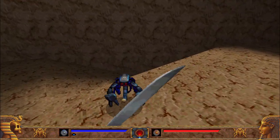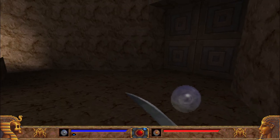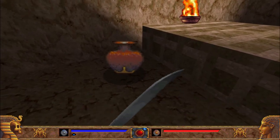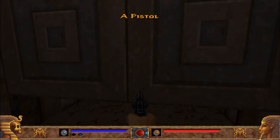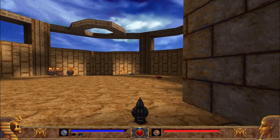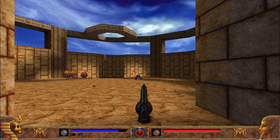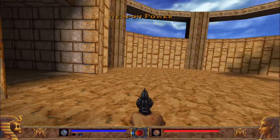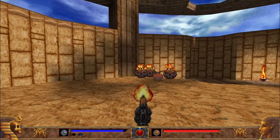One of your first enemies here — just a little scorpion. These blue balls actually replenish the blue meter, which in this game is your ammo, which is kind of strange. You don't actually pick up ammo, if I remember correctly. Another enemy, a little spider. You got breakable objects — typical boomer shooter fanfare. Exploding barrels.